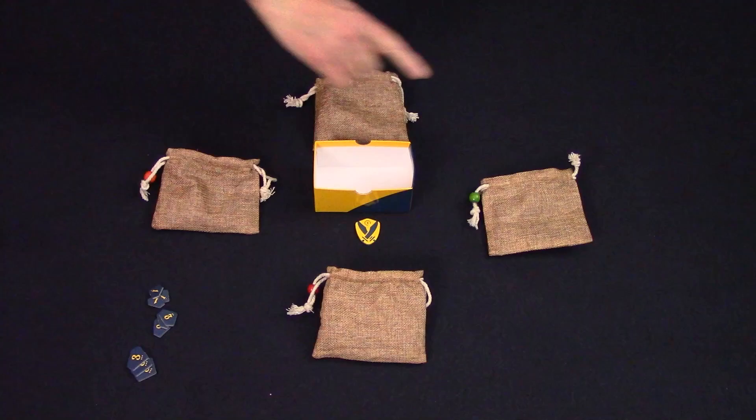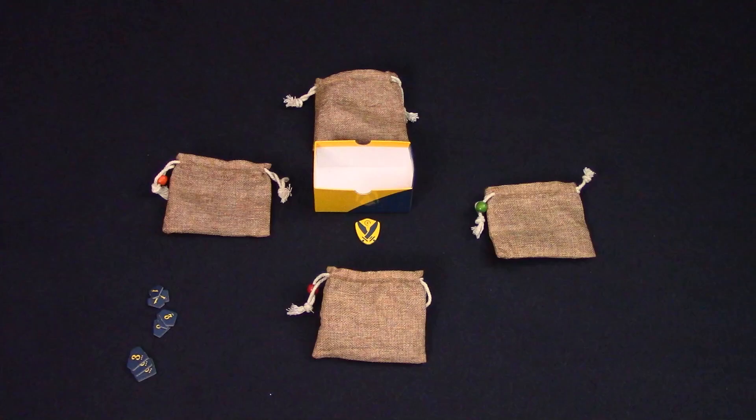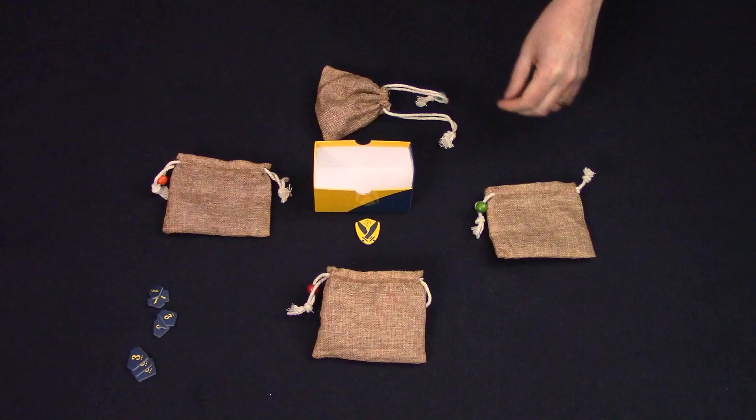Once all coins have been distributed, the round starts. Starting with the player to the left of the boss, each player will take one of three actions. You can steal from another player — you pick another player, take their bag, and take as much loot as you want from their bag, including none at all, and put it into your own, making sure you never look into either bag. Instead you can just stand by on your turn and do nothing. The last action is to close your money bag — if you think you have the most money at the table you can pull the drawstrings and you're out of the round.